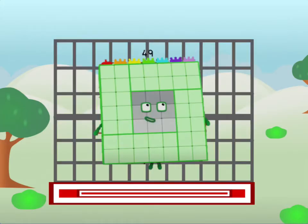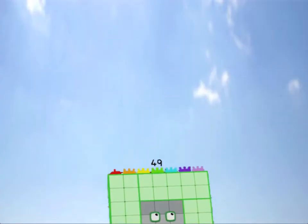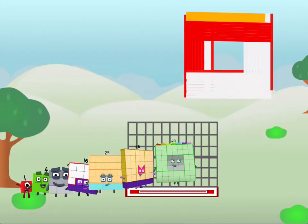49, commencing rainbow test flight. All systems checking out. 7 by 7. Wish me luck. Didn't get that high! But I did just invent the square rainbow. Guess you've got to give it a go to get lucky.